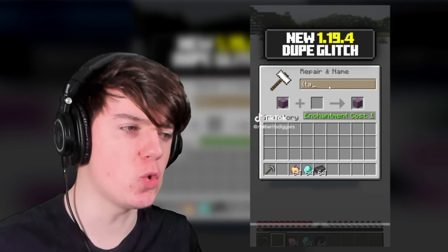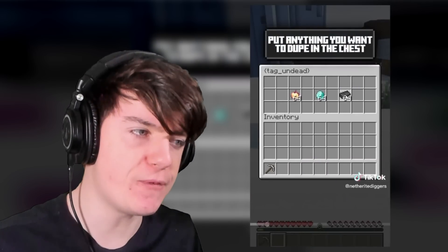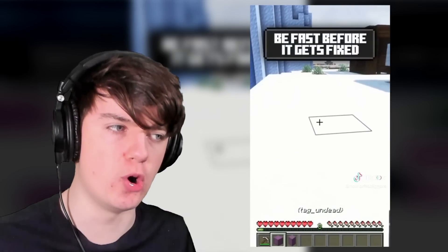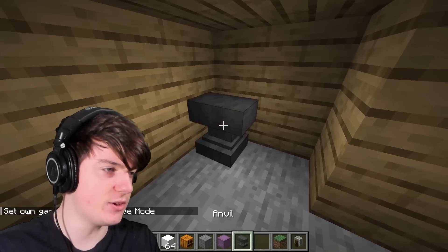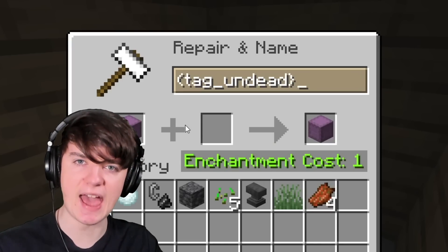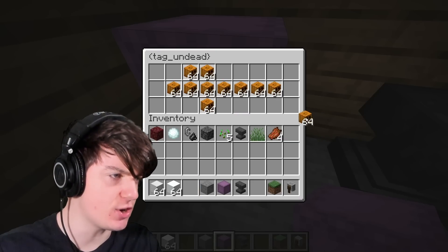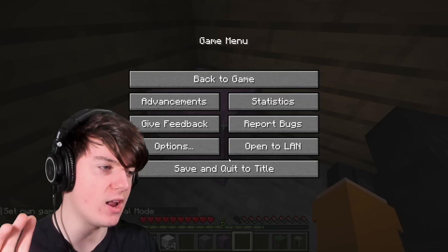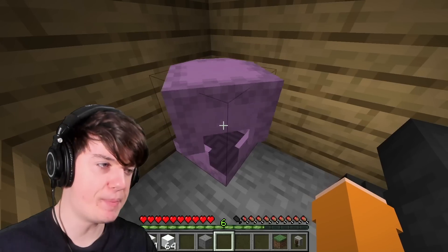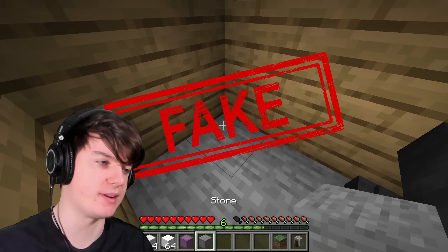For this next TikTok, we have a 1.19.4 glitch — just name a chest 'Tag Undead', put all your stuff in it, leave the game and come back, then break it, and apparently two will spawn. So I'm going to place down an anvil and name it 'Tag Undead', place the chest down and put a bunch of pumpkins inside. I'll leave my game and come back — put all my pumpkins inside, break it. And yeah, it didn't work. It's just a fake duplication glitch.